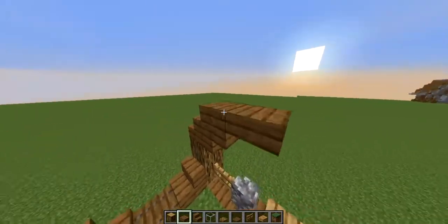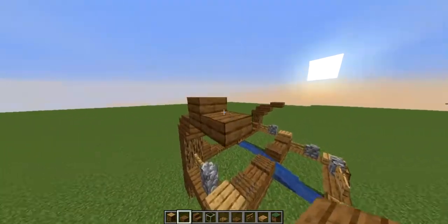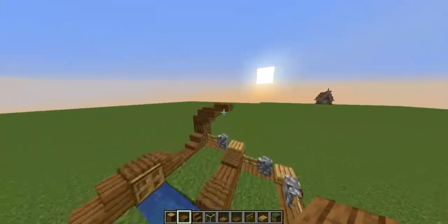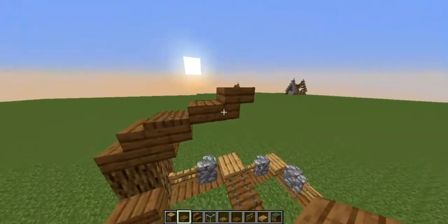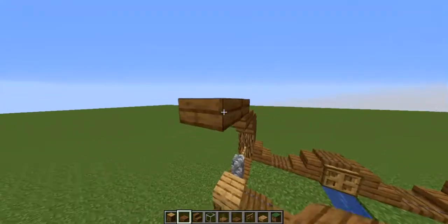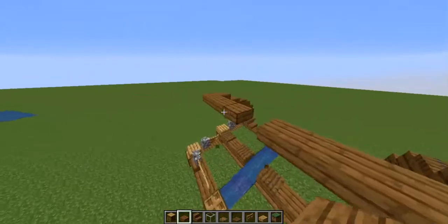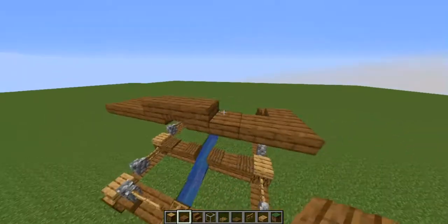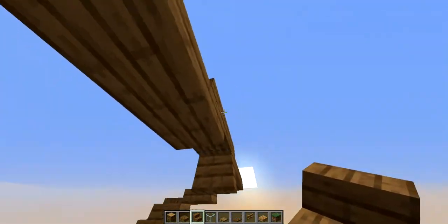Grab your slab, make it one forward, then your trapdoor on top of that upside-down stair. Make a block like this, then place another upside-down stair. Build a block, place your upside-down stair, break that block, place it on the bottom of that upside-down stair. Extend this out on both ends and connect it. Break the middle, place your trapdoor, connect that across. Make sure these are facing outwards from the trapdoor in the middle.